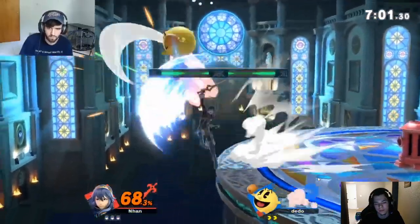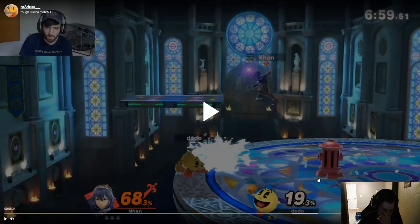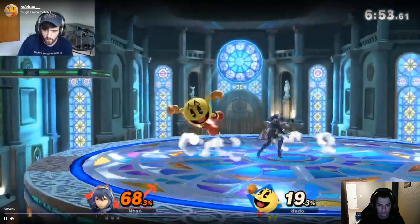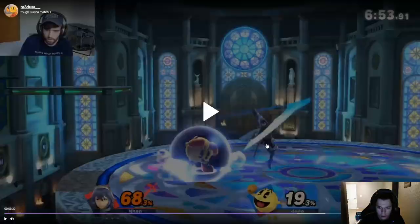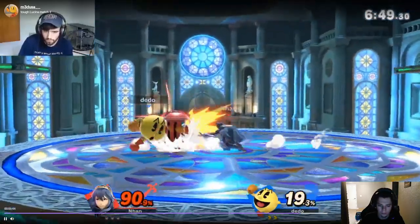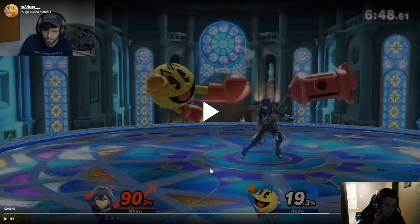Instead of continuing the pressure, we ran away, then did an obvious orange and died for it — we need to be careful. You always need to be careful of side tilt. You love to land with aerials — you need to stop. It's the most common thing: opponents land with an aerial, and if it's a safe one they do another attack after — like a Joker landing with an air and immediately doing side tilt. I always just punish the side tilt. If you mix it up, your opponent has to guess, but you're landing the same way every single time.